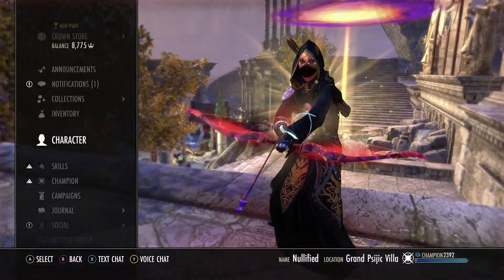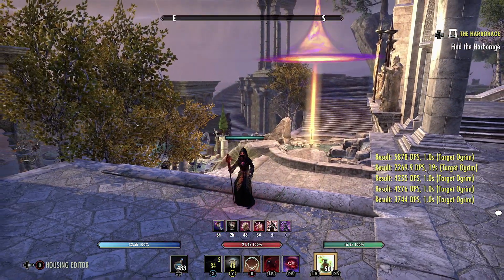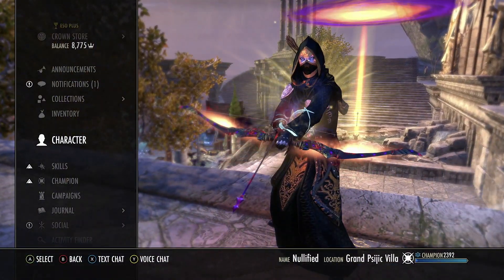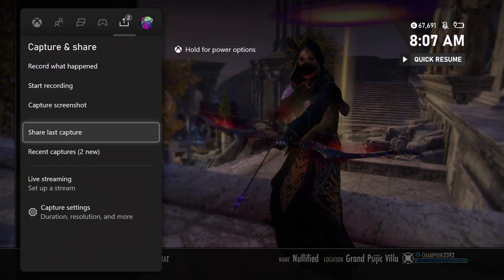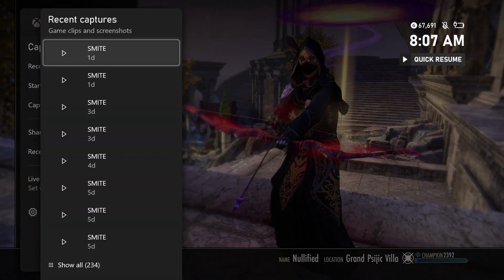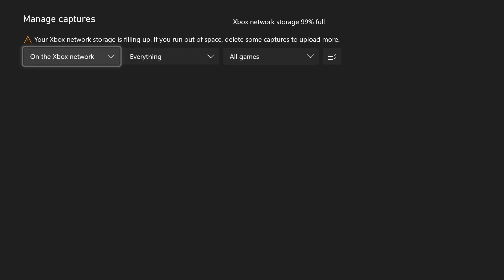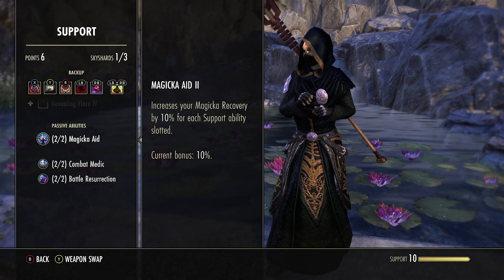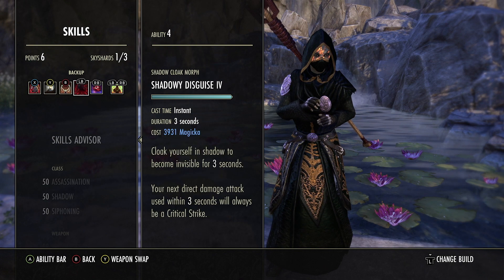Sated Fury is basically the vampire toggle: increases weapon spell damage by 60 every two seconds, stacking up to five times for 300 weapon spell damage total. Please use the Sated Fury morph — you cannot sustain the other morph with Radiant Regeneration since each stack increases cost by about 360, whereas Sated Fury reduces it to 300 per stack. We also run Revive and Barrier on the back bar, mostly there for sticky situations and for the passive that increases magicka recovery by 10% for each Support ability slotted.